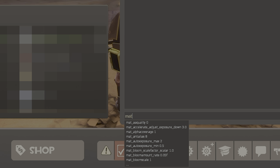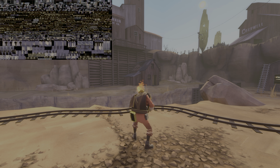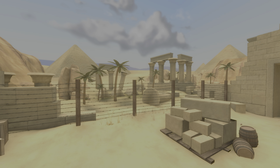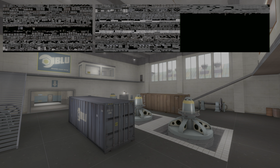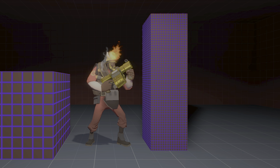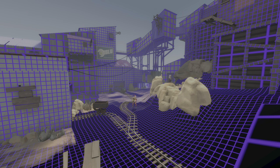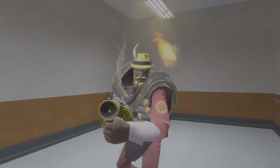You can also run the command mat_showlightmappage followed by the lightmap number to pin the corresponding lightmap in the corner of your screen to see which parts of it are actively rendered. In Dust Bowl there are 8, but this number can vary depending on the size of the map — Turbine only has 3, while Patagonia has 22. But size isn't everything; theoretically you can have a smaller map with more lightmaps. But before I get to that, we first need to understand what a lightmap is.